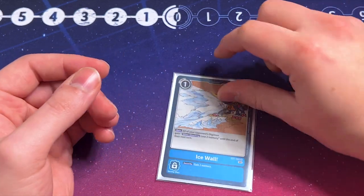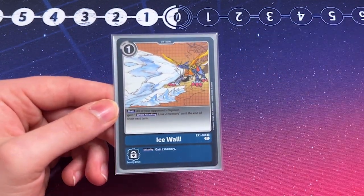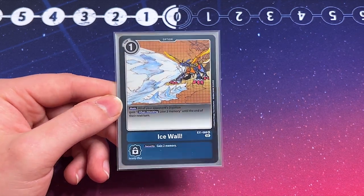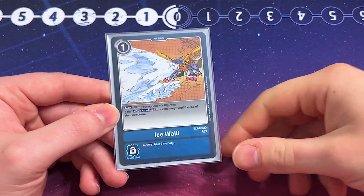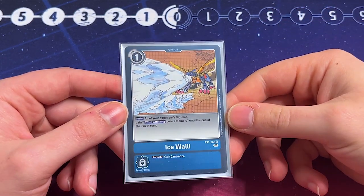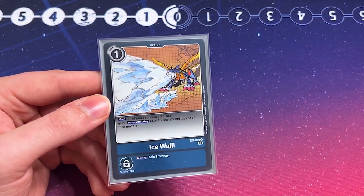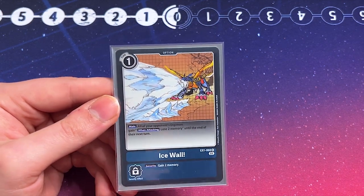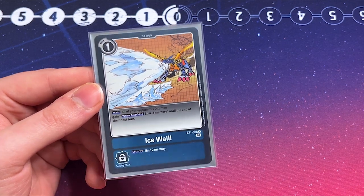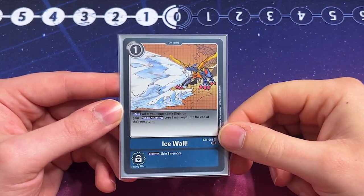Last but not least, as is tradition, we always run the one Ice Wall in our blue deck — it's limited to one. Main effect: all of your opponent's Digimon gain 'when attacking, lose two memory' until the end of their next turn. This applies to all Digimon regardless of when they were played, so every swing they make, they lose two memory, which really mitigates the number of attacks they'll make. The security effect lets you gain two memory — so if your opponent leaves you at one memory and swings into this, you move up two and now it's your turn. Ice Wall is a pretty funny card when it comes up; it does some crazy plays. Gotta make room for it.